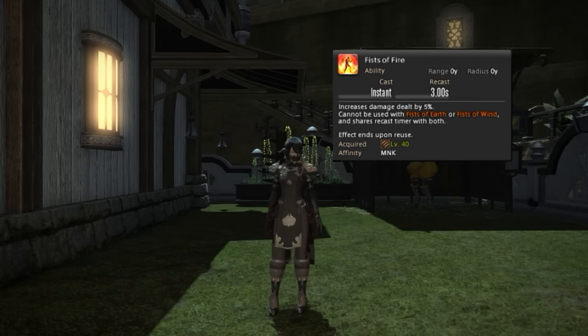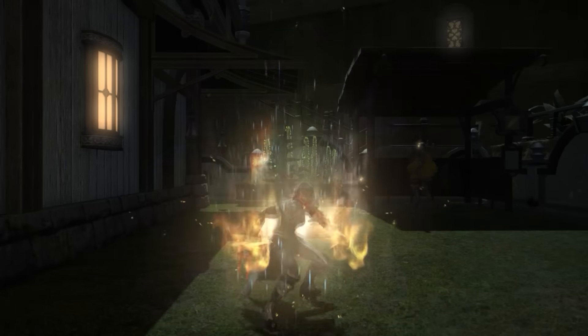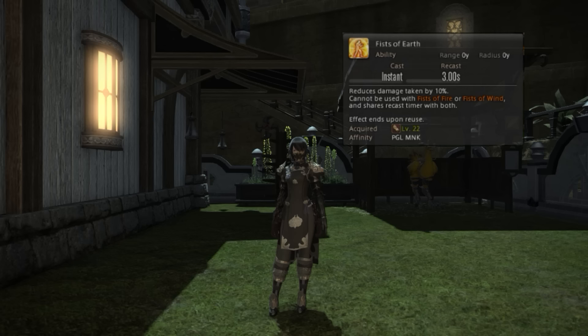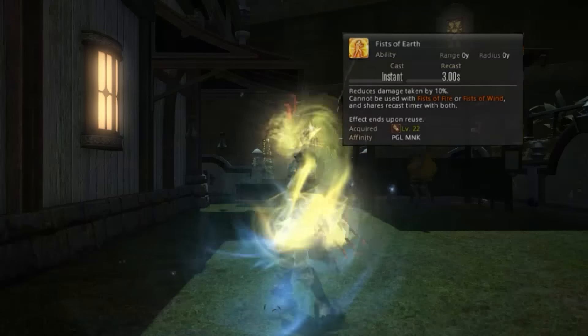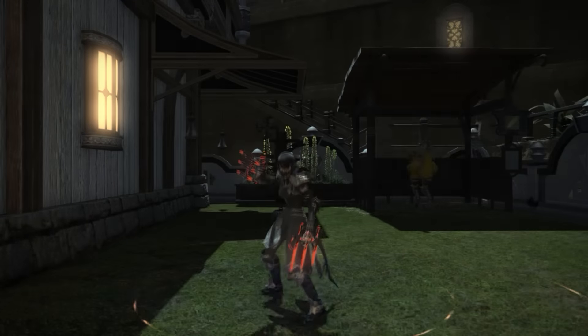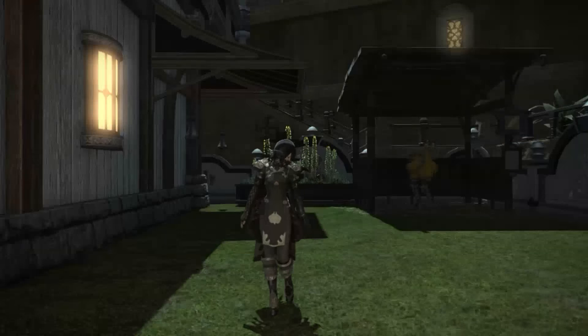Next we have Fist of Earth. Fist of Earth is really useful when a ton of damage is incoming — it's a way that you can mitigate some of the damage yourself. And lastly we have Fist of Wind, which I really only use to get around town faster.